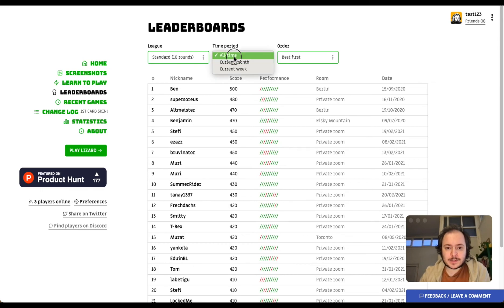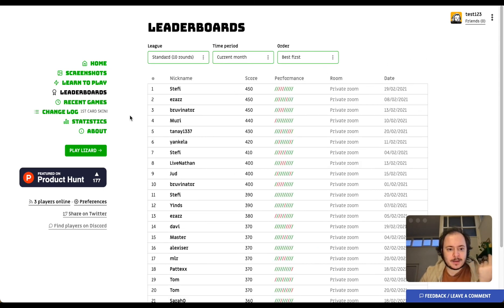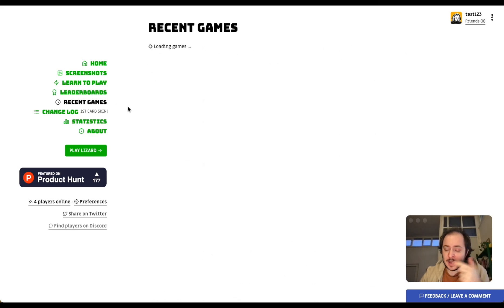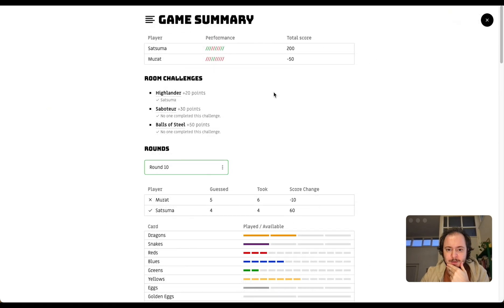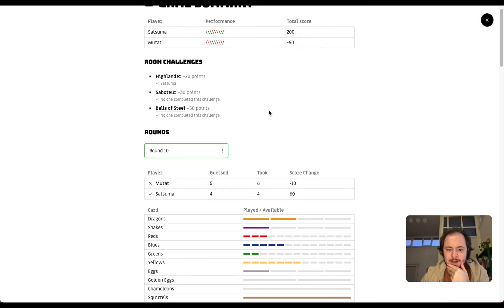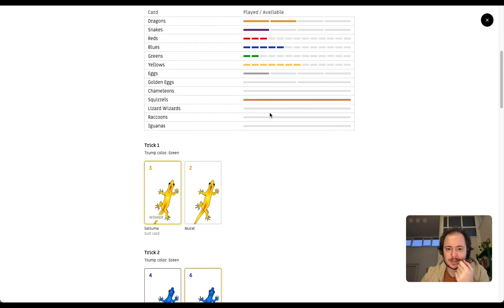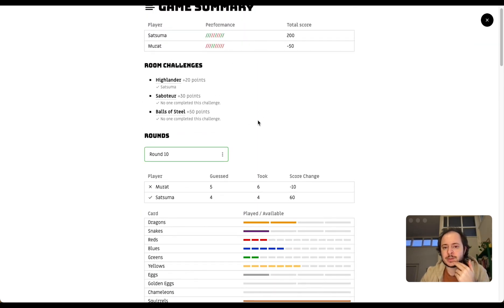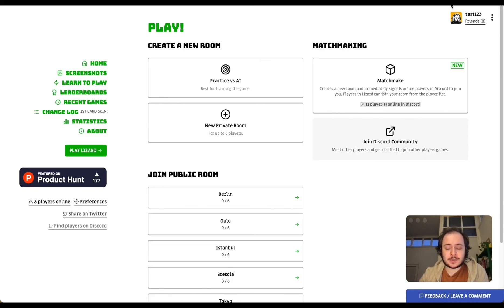There are leaderboards for different time periods, and recent games you can check to see how other players scored and how their games went. For example, I can look back at my game against Salah, check which cards were played on round 10, and see which challenges were completed.